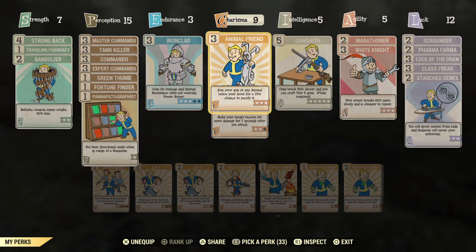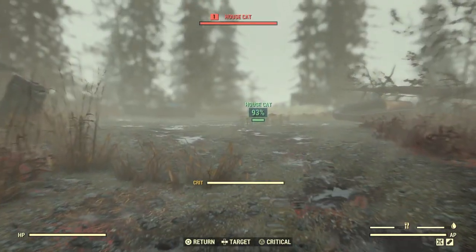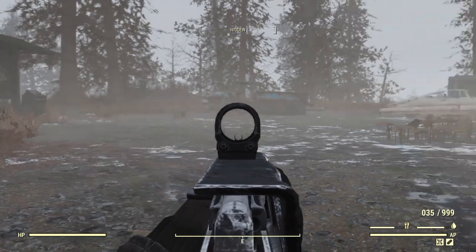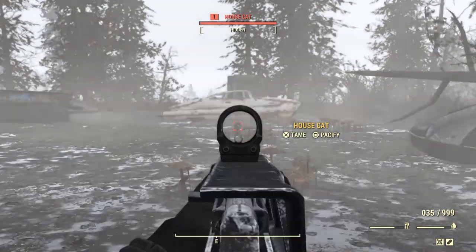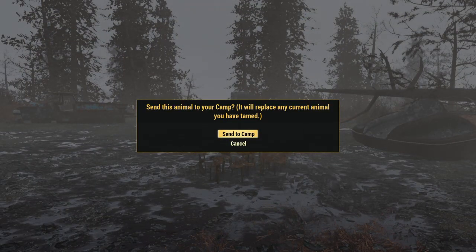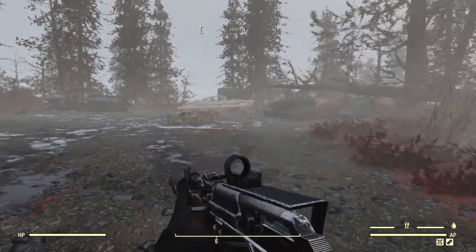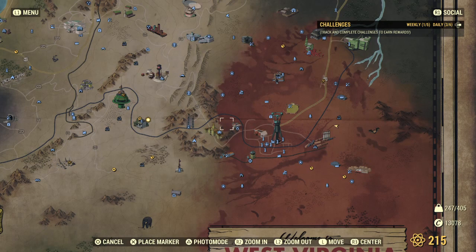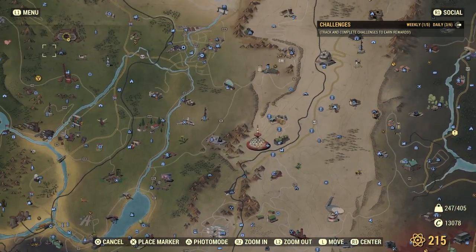The simple way to tame an animal: here's a level 1 house cat that spawned in by itself with no enemies or other house cats. For house cats, you aim your weapon at it, hit X, and it will send it to your camp. I'm not going to send it to my camp because I already have an animal there and I don't want it replaced. House cats, dogs, rag stags, brahmin — things like that — all get tamed with your gun.